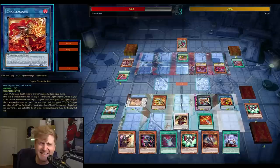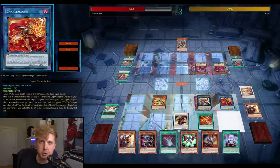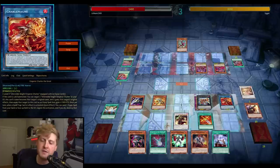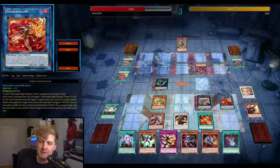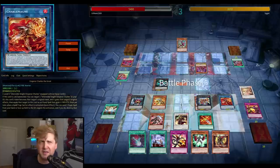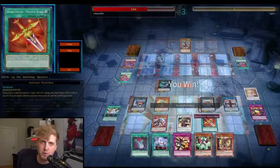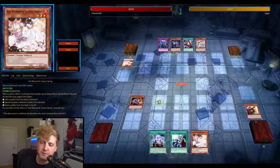The big issue with the new Battling Boxer support is that some of the cards lock you into Battling Boxers for the turn. One of the new ones — Promoter — is like a combination of Cyber Dragon and Rescue Rabbit, but it locks you into Battling Boxers for that turn. As soon as you use its special summon effect from hand or deck, it locks you in.